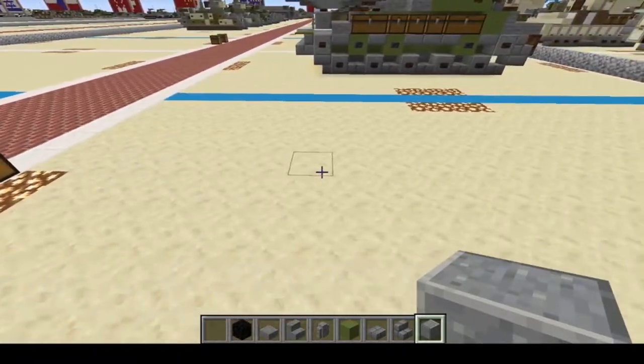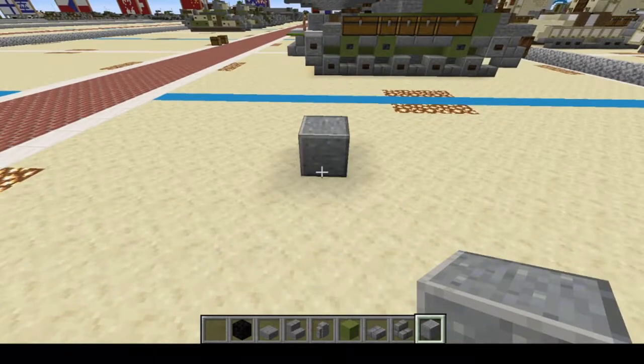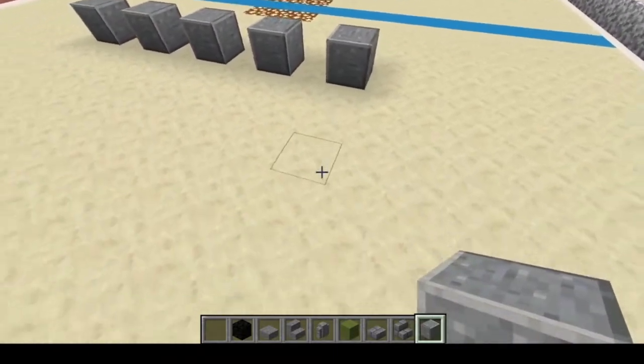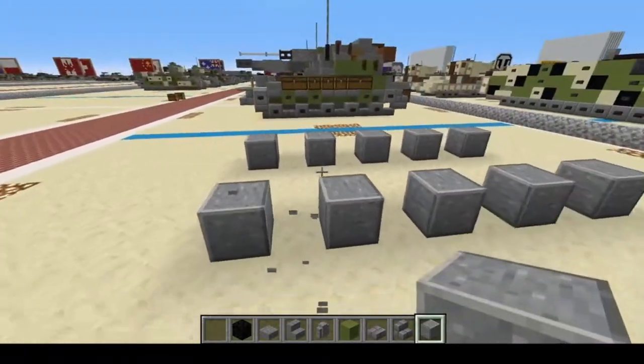Once you find a spot where you want to build, we're going to start right here. We're going to do 1, skip, 2, skip, 3, skip, 4, skip, 5, skip — then 1, 2, 3, and 1, 2, 3, 4, 5. Just like that.